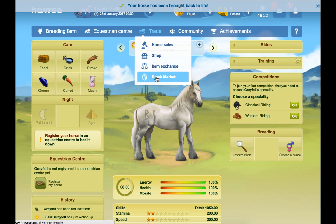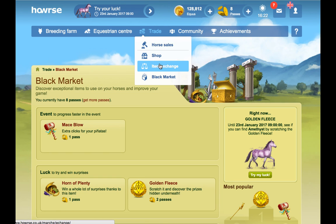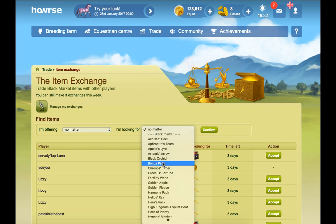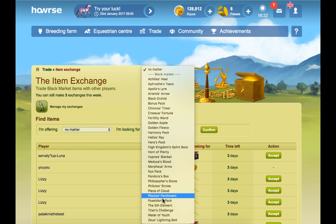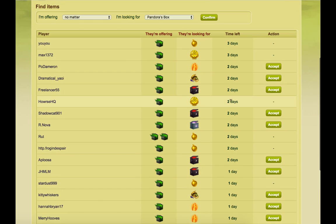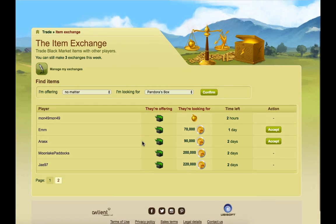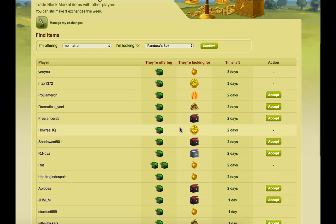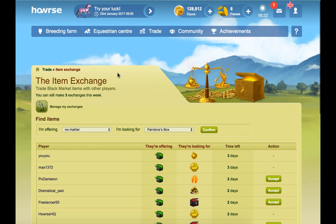I'm going to go to the item exchange to get some more Pandora's boxes. This is another one to be aware of — you can also sell items in the black market for Equus. So if there are any items you don't use, you might want to avail of that because it can be quite good, especially if you've got quite rare items. There's not many on offer at the minute so I'll have to come back to that.